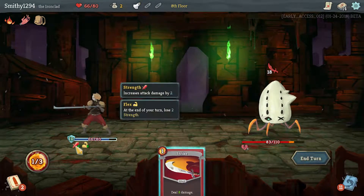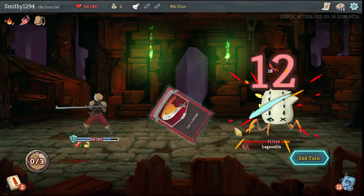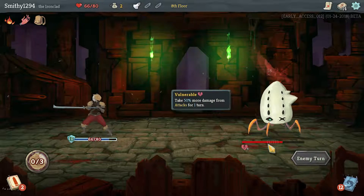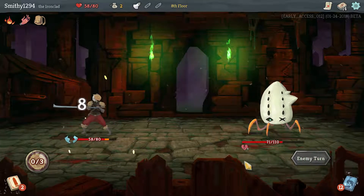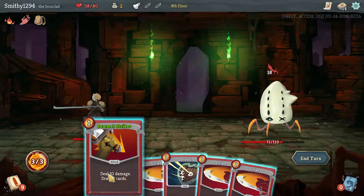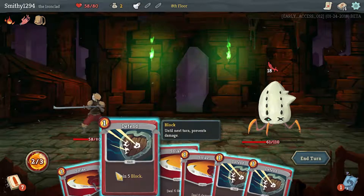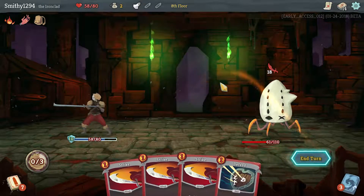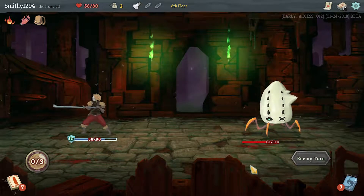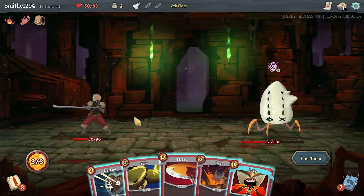Body Slam for 18 — it also applies our strength and the vulnerable multiplier. We take 8 damage to face but we dealt about 30 damage, which is very nice. Pommel for the card draw to see if we can get some defense. We throw up some defense again; we're going to take 8 damage. As long as we don't really drop below about half we should be okay.